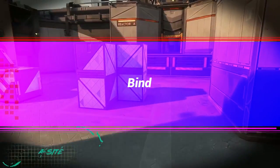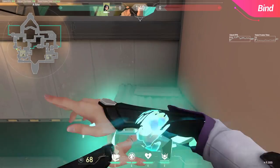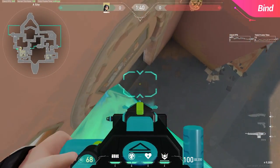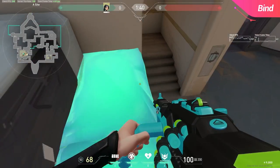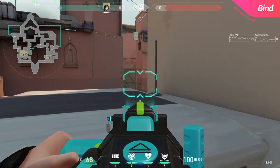Moving onto Bind, our first wall is going to be outside of Showers on A. When placing this wall, it's important that you stand away from the corner so as not to have your wall poke through Showers or break. Notice how obnoxious this angle can be — it could really catch some players off guard. This next wall isn't even really a Grim wall, but it's just a good angle worth mentioning.